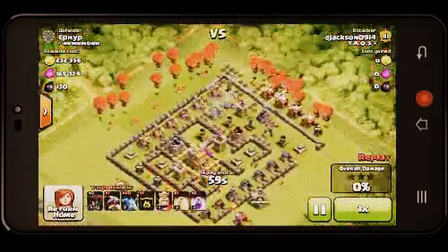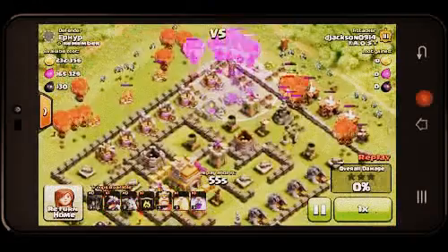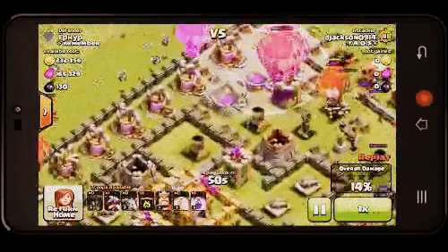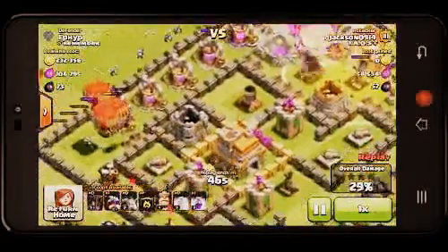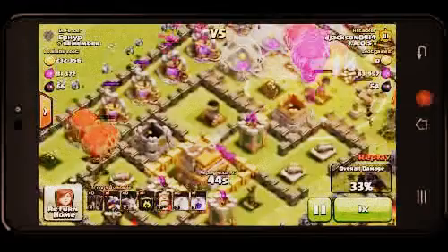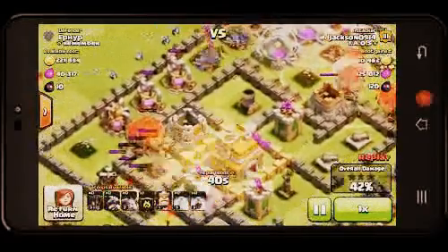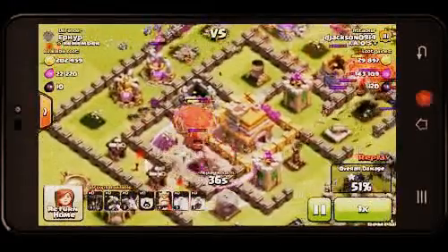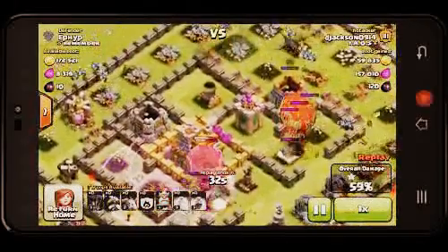With this I did a Balloonian. My form of Balloonian is about 20 balloons or so, and then having some minions behind — 20 minions and then a dragon. So it's like 40 space for the minions and the dragon. For spells I like to have 2 rage spells and 1 heal spell. And I also have my level 1 Barbarian King.